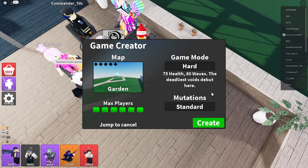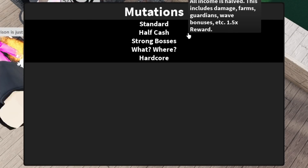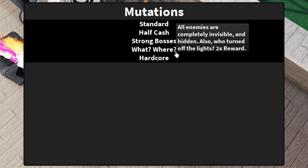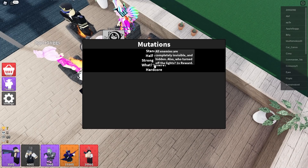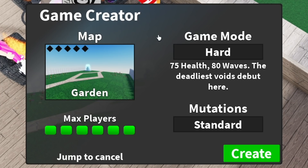Now the last option you have to pick here is the mutations you want to go in with. By default it's set to Standard, but you can also choose Half Cache or Strong Bosses. There's a new one — all enemies are completely invisible and hidden, and it looks like it's going to be in the dark. I'm just going to choose Standard for now, and once you have all of this set up, you're good to go. I'm going to go ahead and click Create.